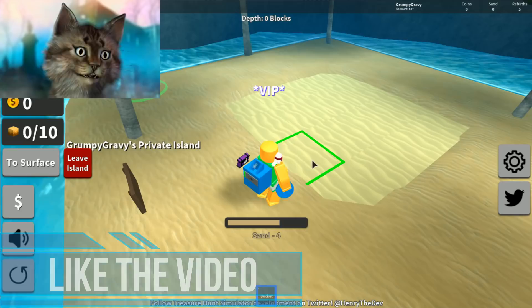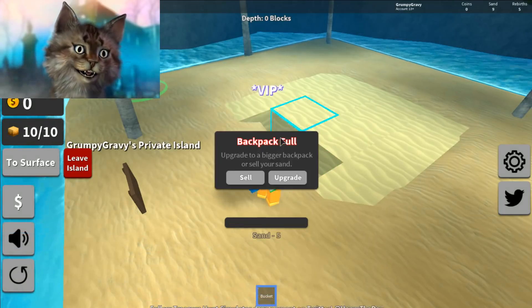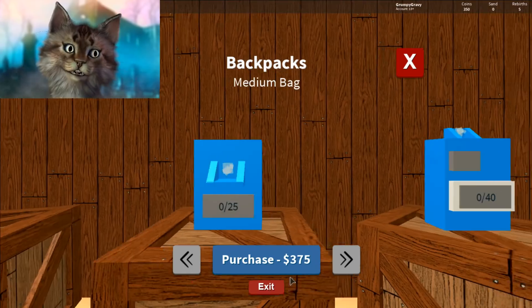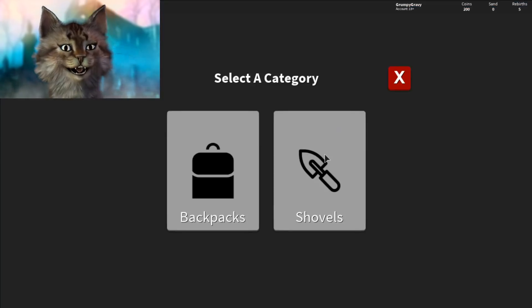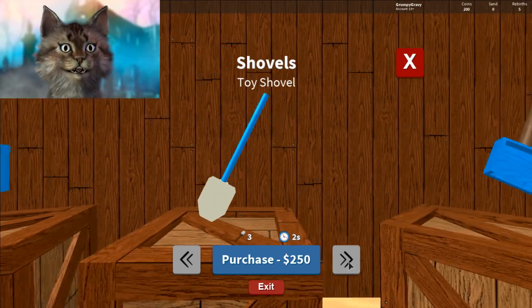There's TNT here — I think someone's been to my island. So the first thing I do is I dig all the sand. Then I use this money to just buy something right away. I'm just going to buy this second backpack. This is pretty fast because the reason why I get so much money is because I'm just really far along in this game — I've rebirthed a lot of times.